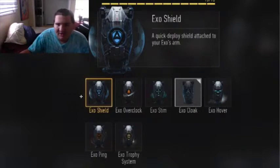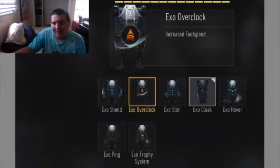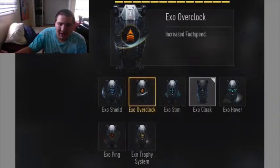So there's the Exo Shield, that's the first one. As you can see on the screen, we have 7 Exo abilities right out of the gate. It would be cool if future map packs included different Exo abilities, but right now these are the ones we get when the game comes out, and it just looks really cool.